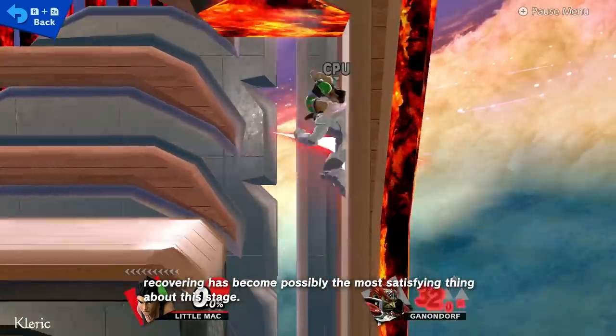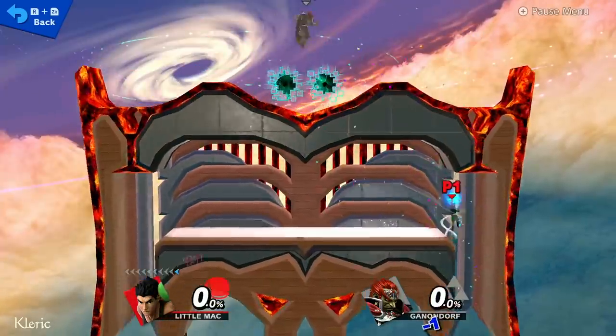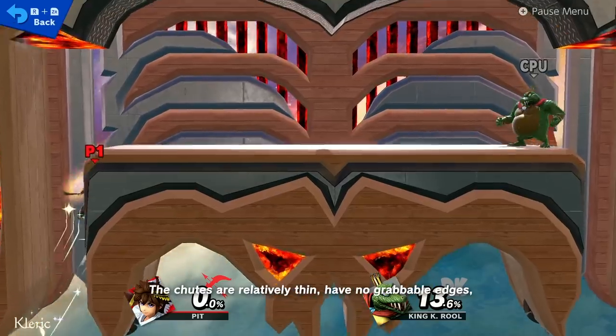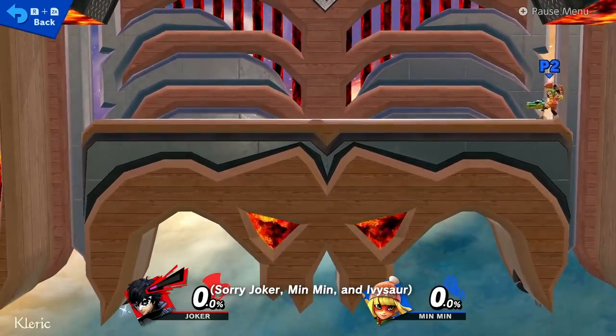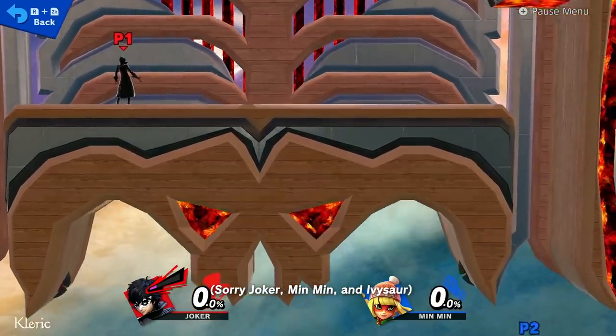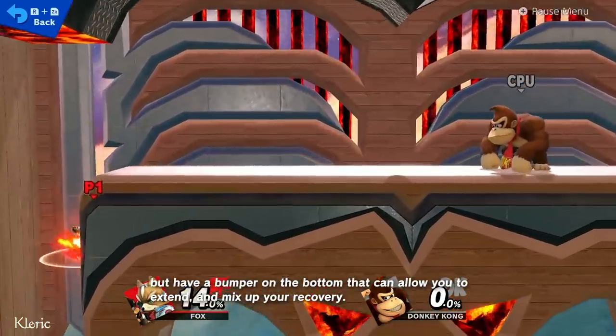Because you're not guaranteed to die from the lava spiking you, recovering has become possibly the most satisfying thing about this stage. The chutes are relatively thin, have no grabbable edges — sorry Joker, Min Min, and Ivysaur — but have a bumper on the bottom that can allow you to extend and mix up your recovery.